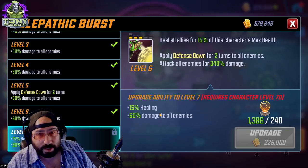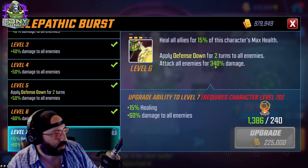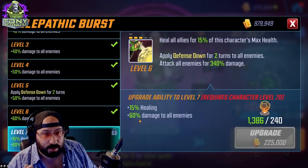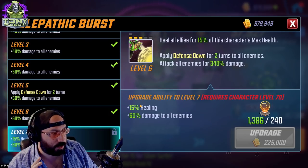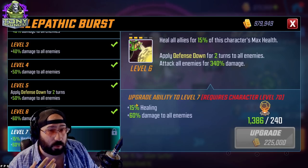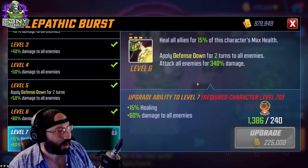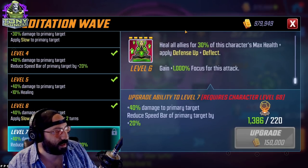Telepathic Burst Tier 4 increases flat healing by 15, going to a flat 30 percent. Since her health pool isn't great, this is a huge increase — going from 15 to 30 percent is basically double. It also applies Defense Down for two turns to all enemies regardless, plus 60 percent extra damage to all enemies. She doesn't do much damage to begin with, and on her team you really don't need extra healing since the team has enough sustain, so this is a skippable one.